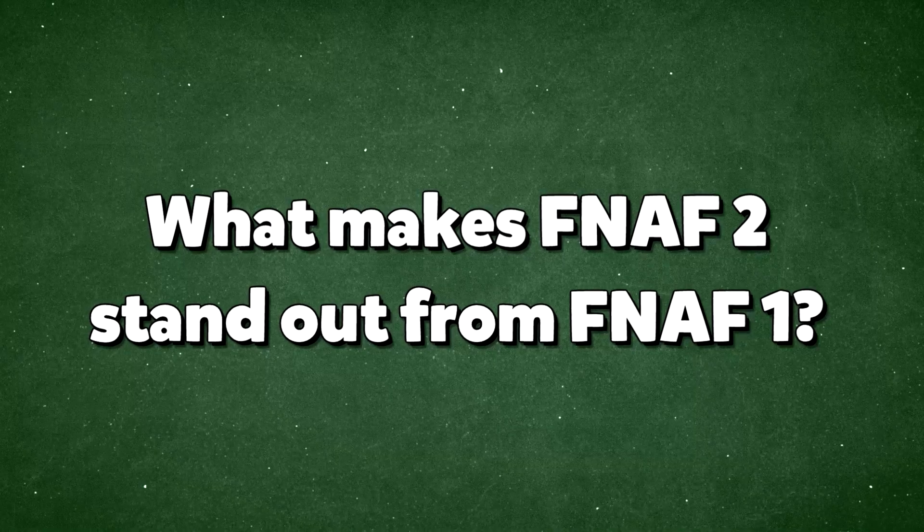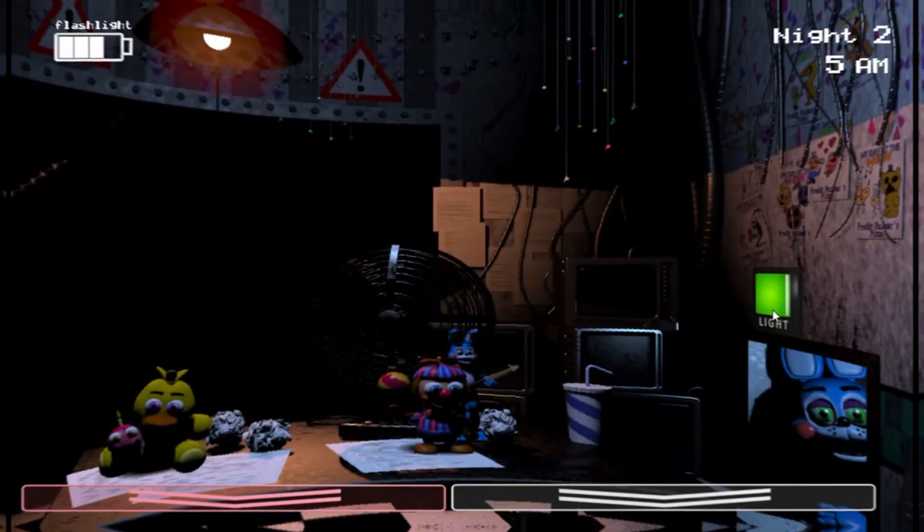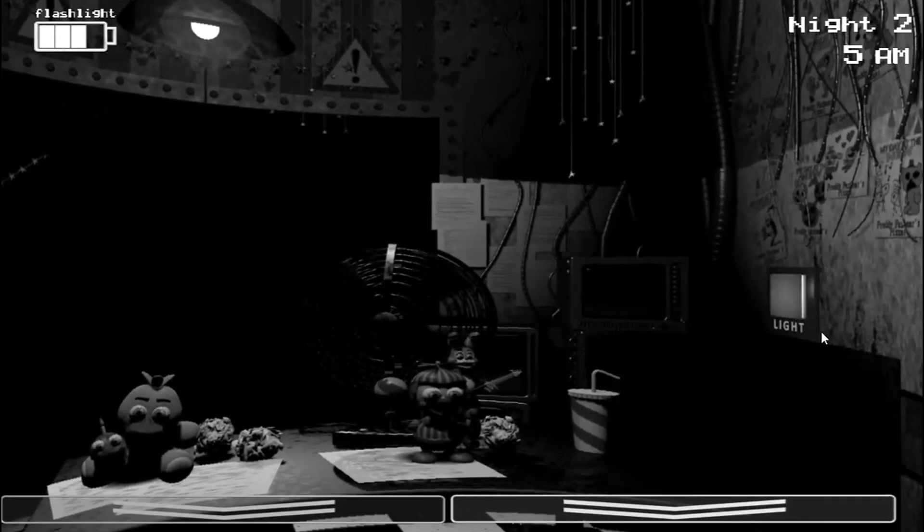What makes FNAF 2 stand out from its predecessor? First, it replaces the traditional doors with a mask that allows you to blend in with the animatronics, fooling them into thinking you're one of their own. This adds a whole new level of strategy, as you now need to know when to put on the mask to avoid being caught.